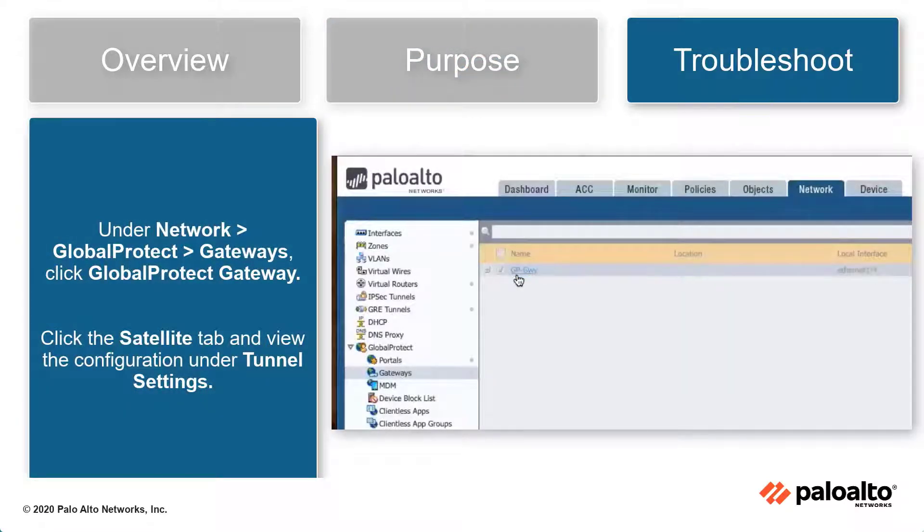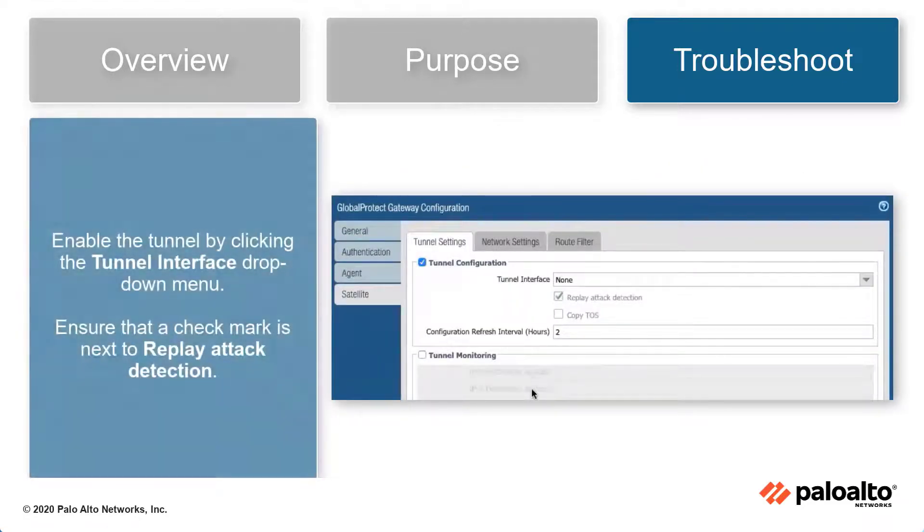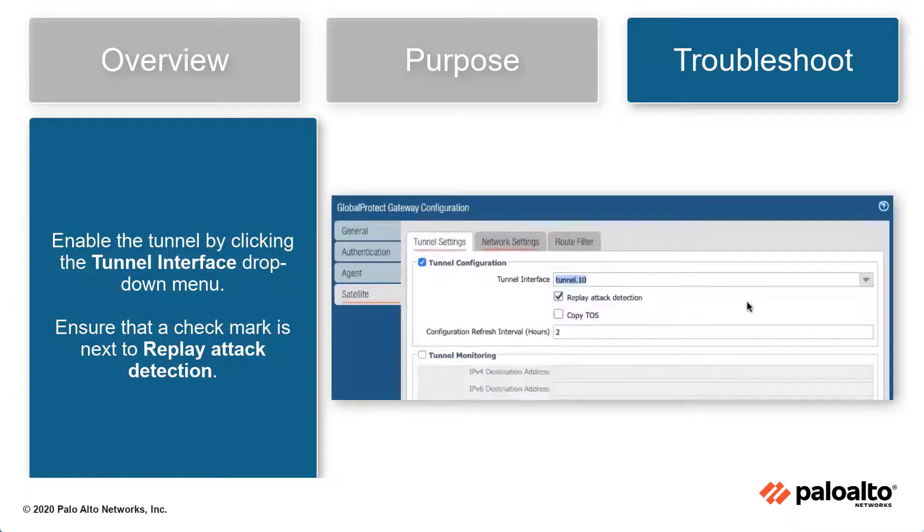Under Networks GlobalProtect Gateways, click GlobalProtect Gateway, click the Satellite tab and view the configuration under Tunnel Settings. Enable the tunnel by using the drop-down menu next to Tunnel Interface. Then ensure there is a checkmark next to Replay Attack Detection. This will ensure the best practice check passes.